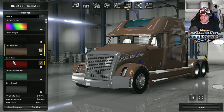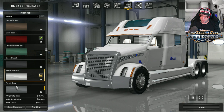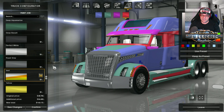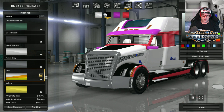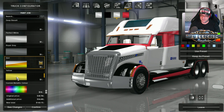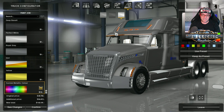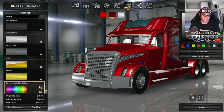There's custom colour, which allows you to choose any custom colour. Then there's Black Knight, Cocoa Brown, Dark Scarlet, Marine, Deep Basalt, Perfect White, Royal Grey. Then there's a test option that was in there last time as well - you can change all these different colours if you want. Then there's Yellow and Custom Metallic Colour, and these do actually work.